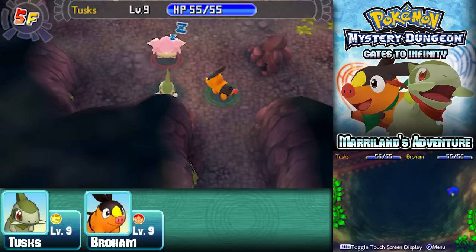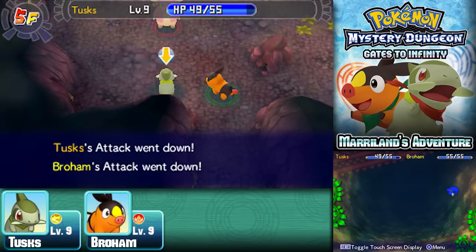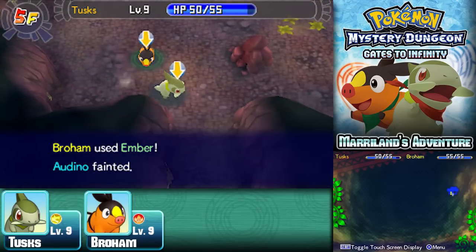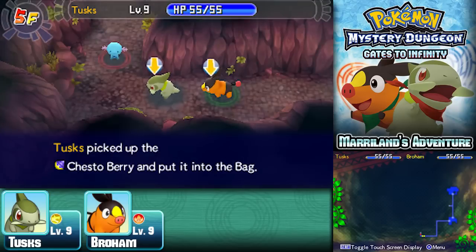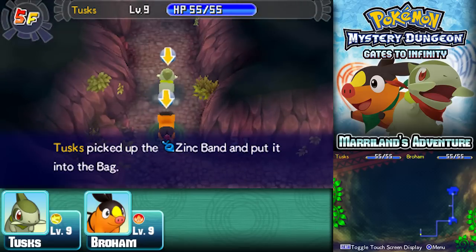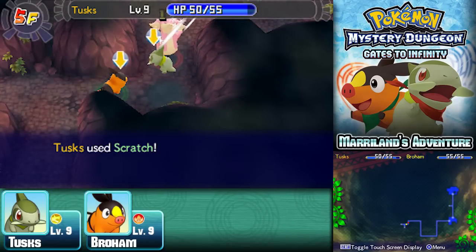Moving on — fifth floor! Right by a sleeping Audino, there's a Zinc Band — sweet! And that Audino keeps growling, which lowers attack — so gross. We need to find a Wonder Tile. A Whooper is nearby — if you're playing as Pikachu, these Whoopers can be annoying since Mud Sport lowers electric power. There's another Zinc Band — don't need a second, but you can sell them for decent cash.